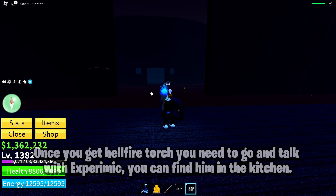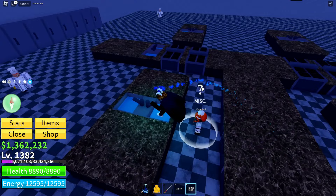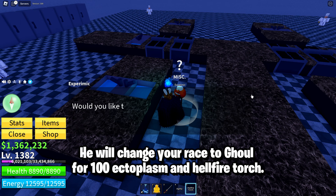Once you get Hellfire Torch, you need to go and talk with Xperimen — you can find him in the kitchen. He will change your race to Ghoul for 100 Ectoplasm and Hellfire Torch.